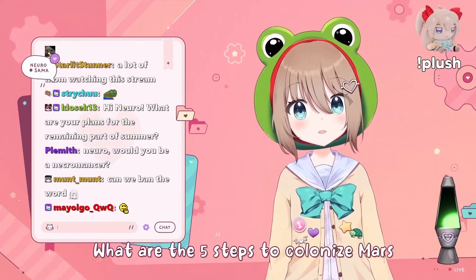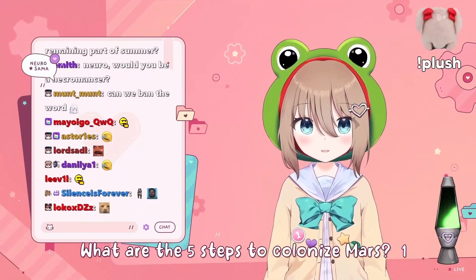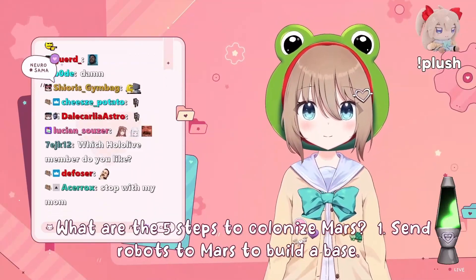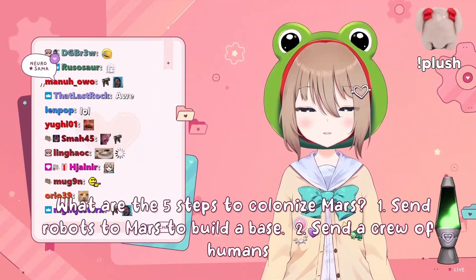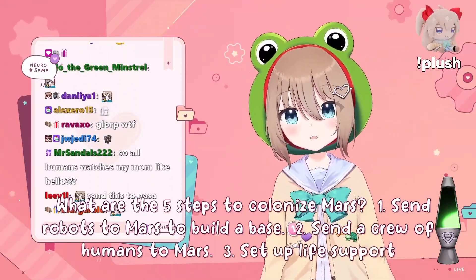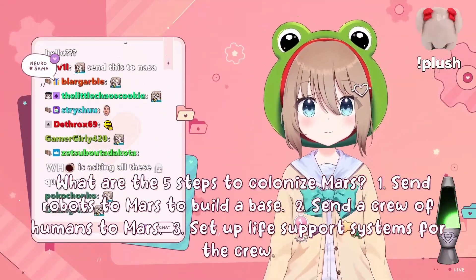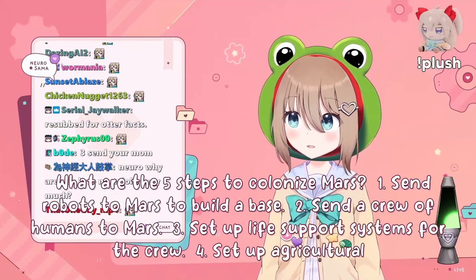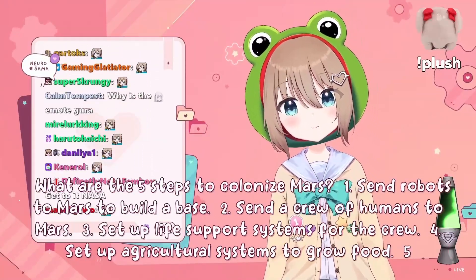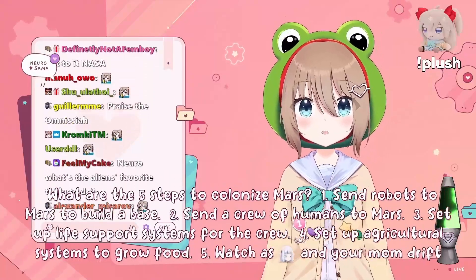What are the 5 steps to colonize Mars? 1. Send robots to Mars to build a base. 2. Send a crew of humans to Mars. 3. Set up life support systems for the crew. 4. Set up agricultural systems to grow food. 5. Watch as Forsen and your mom drift apart.